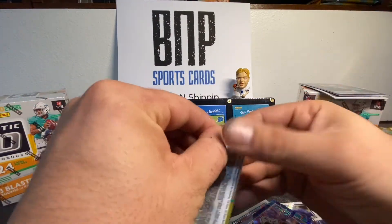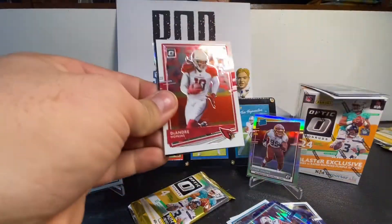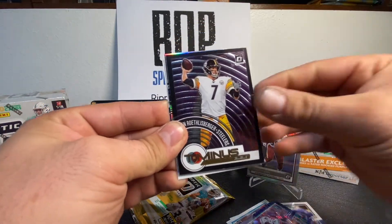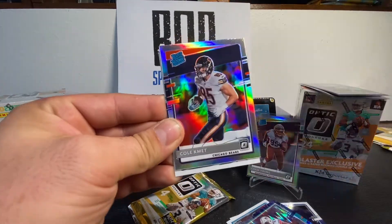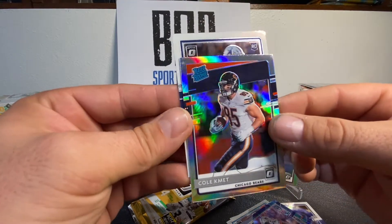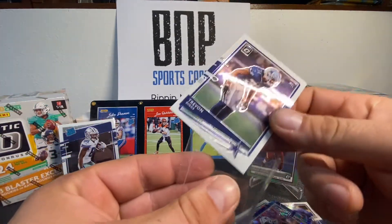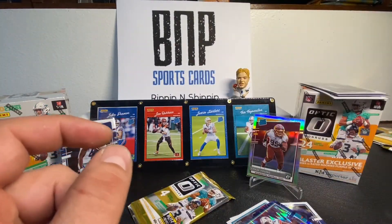Last two packs — mojo so far so good. This was a really nice box, making me feel a little better about Optic this year — I haven't had very good luck. Looks like we got another hollow. We got the DeAndre Hopkins, Ben Roethlisberger. Rated rookie orange — Cole Kmet — not too bad, I got a friend that would really like that. Followed by Trevon Diggs — he's gonna be a baller for the Cowboys. I'll take that all day.